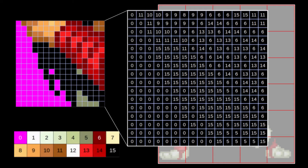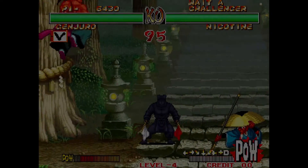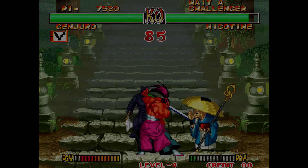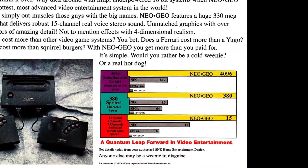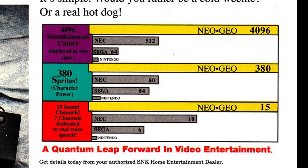To give each pixel a color, a palette is used. Since the tiles can only have 0 to 15 in them, the palette can have at most 16 colors. The first color in the palette — 0 — is special; it means transparent. So actually tiles can have at most 15 colors. The Neo Geo can use up to 256 palettes at once, so unless the game does some fancy tricks, 3,840 colors are the maximum that can be on the screen at any given time.